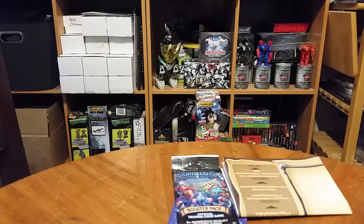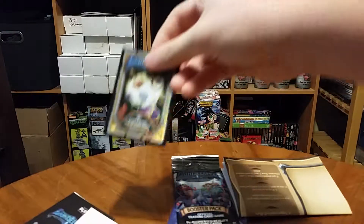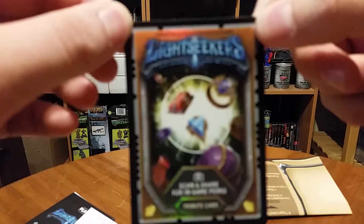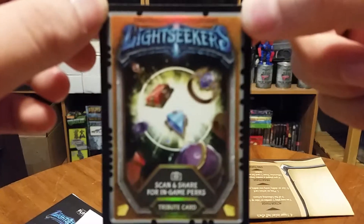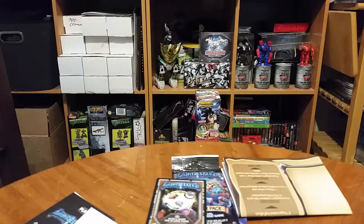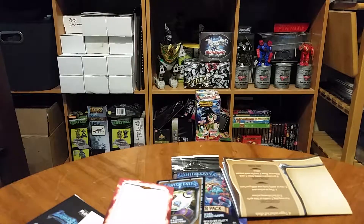If I can reach in there and pull the rest out. Our quick start guide, our little health tracker, our tribute card. So if you can scan that, you know if it does anything for you. The card sleeve so people can't scan your stuff.